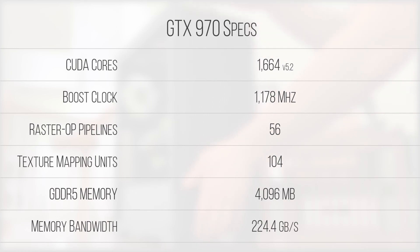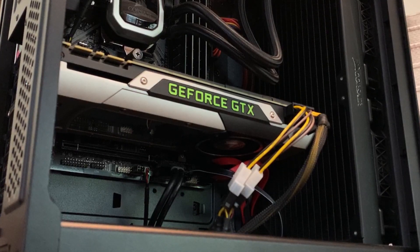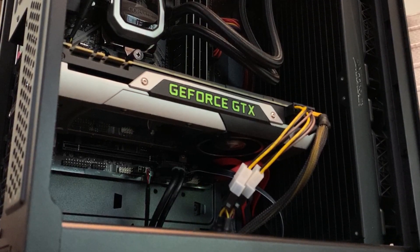Compared to Pascal, Maxwell 2.0 is actually pretty similar in core layout, but unlike its successor, Maxwell is clocked much lower — only reaching 1,178 MHz as boost clock on this Founder's Edition. Overclocking is an option, but will vary depending on the quality of your silicon. The card I have here hit around 1,200 MHz pretty consistently, but as gaming sessions went on the clocks began to drop.